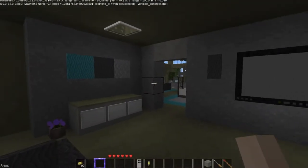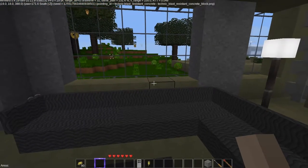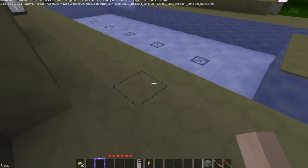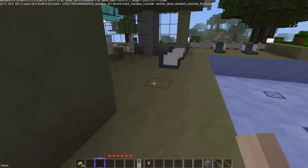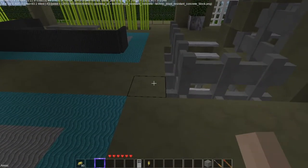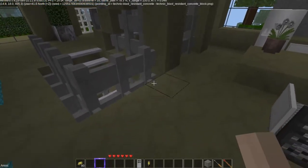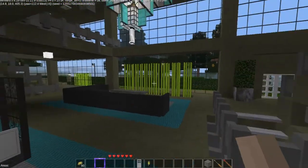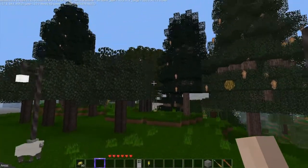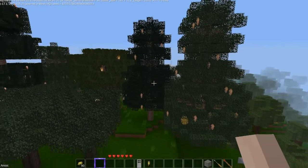And we're back with the magic of editing and imagination. So this is the Technic blast resistant concrete. I would have to change that, but that's the original color of it. It's nice but not for my house. Look at these trees - trees are very, very nice.